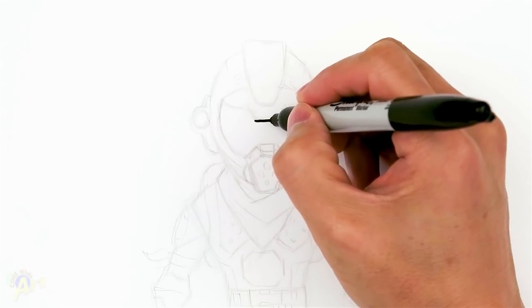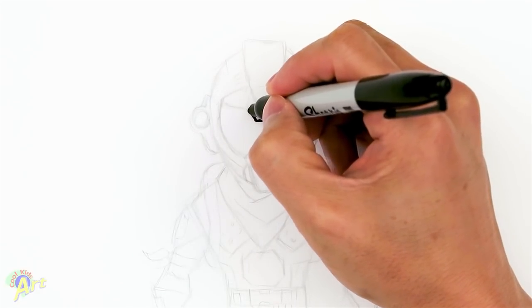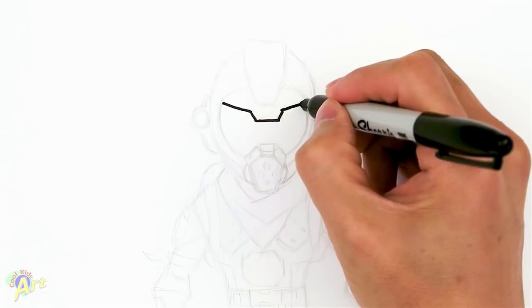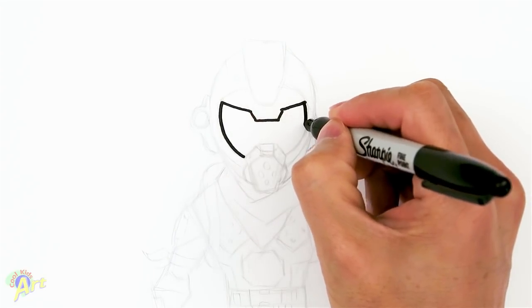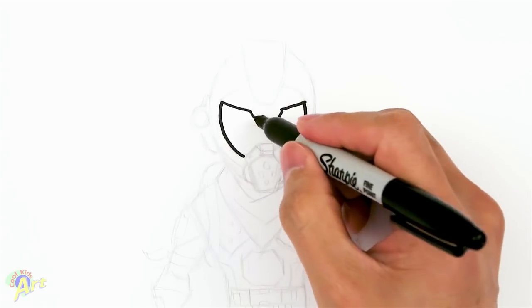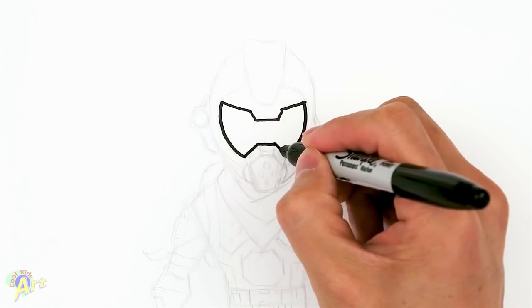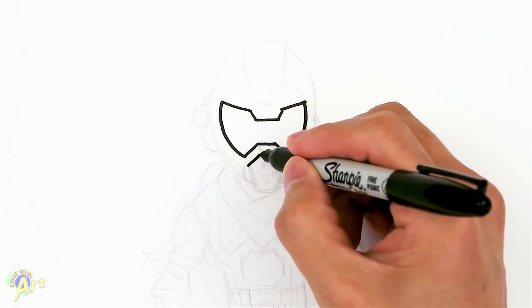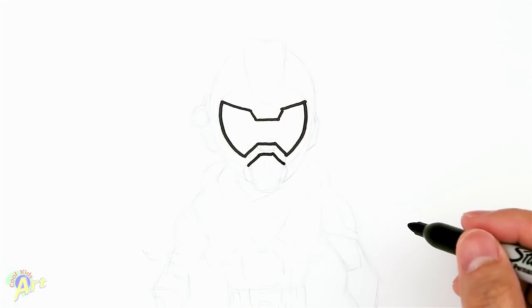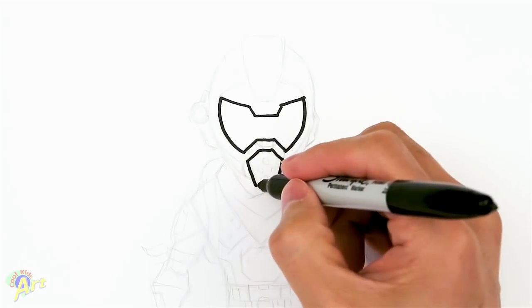Let's draw his helmet, starting with the mask area. Right in the center, draw a horizontal line and go up a little bit — this is going to be his visor. Go out on both sides, then curve down. Draw another line underneath and connect those to give us the visor. Then for the bottom part, draw another line pretty much the same as the one on top. This is going to be the mouthpiece — angle it down a little bit and close it off.